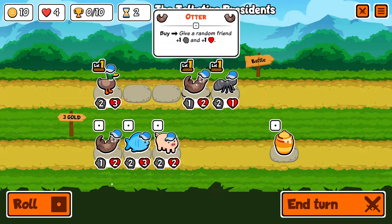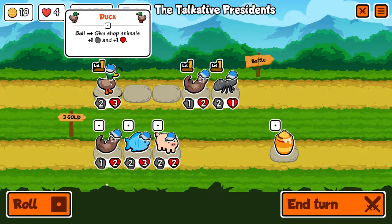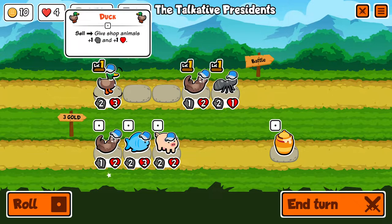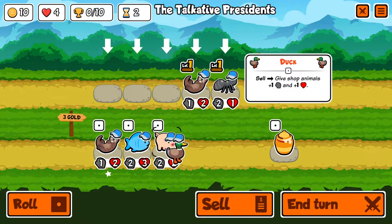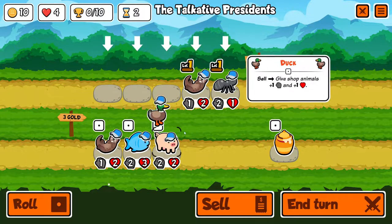I gotta take an otter here. Do I sell the duck and just take all three? Even though they're not great, maybe. I'm going to have eleven gold — I could reroll. I think these units are okay, not awesome but okay. We're selling the duck.